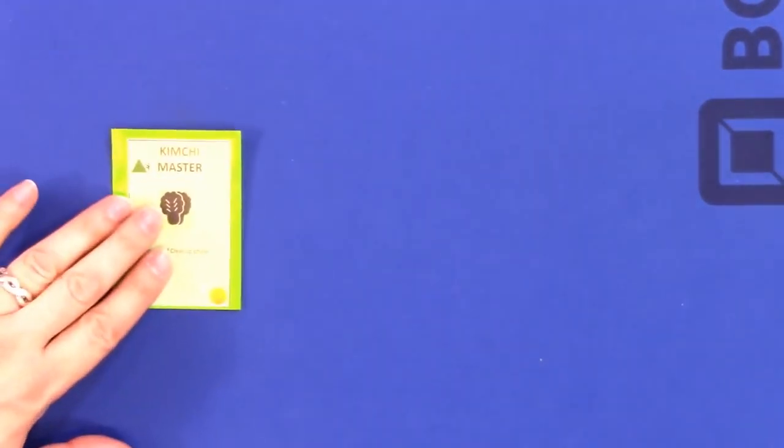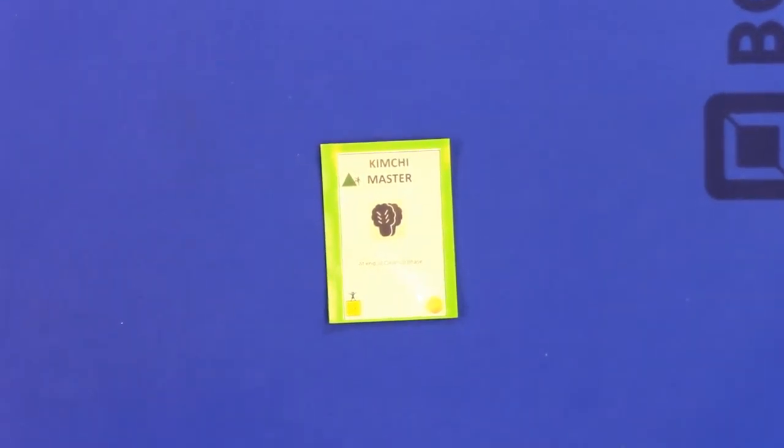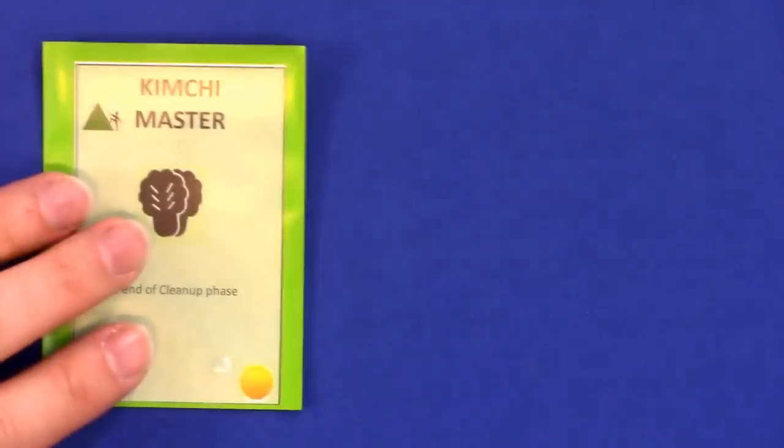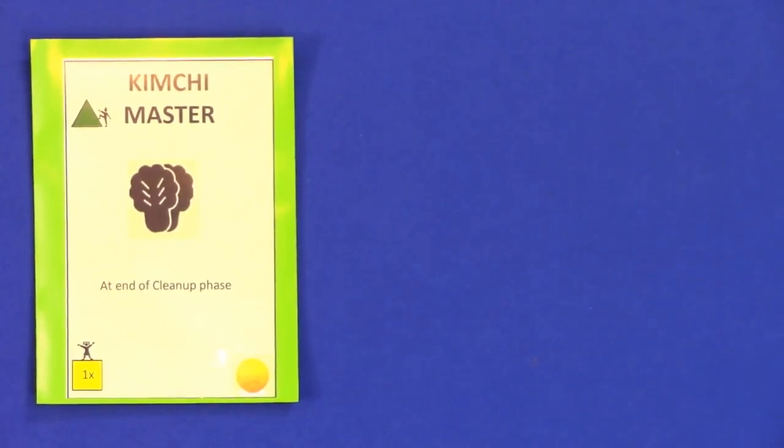Then we have a whole bunch of extra foodstuffs. Let me introduce you to our Asian Trio. First of all, there's kimchi which you can make. He produces kimchi at the end of the cleanup phase. Kimchi is not something you can market, but it's something every house wants in addition to their order. So they'll go as far as they need to to get kimchi together with the normal order.